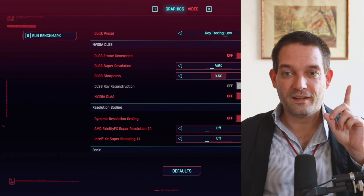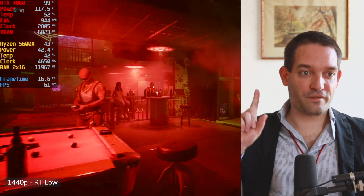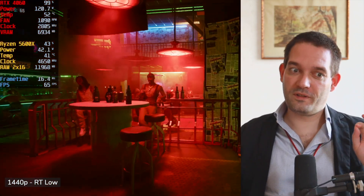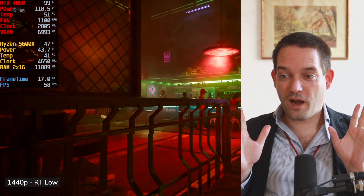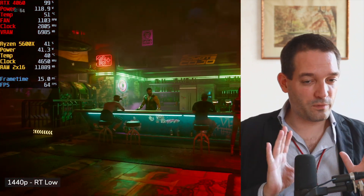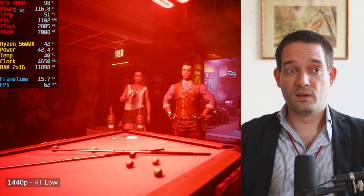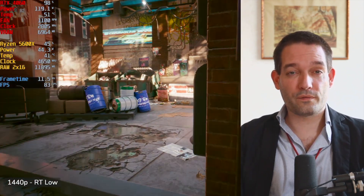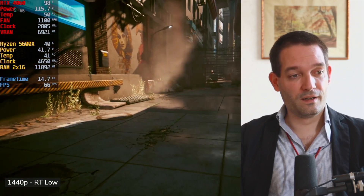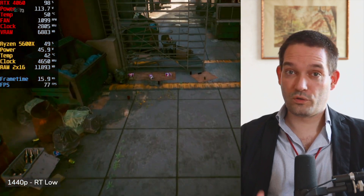Let's run the Cyberpunk benchmark with ray tracing low on the RTX 4060 — coincidentally my favorite setting. We're using the 4060, designed for 1080p, on WQHD resolution with some light ray tracing, which is really appealing to the eye. You can see the RTX 4060 has good GPU utilization — that's what you want to see. If there were a CPU bottleneck with that Ryzen 5600X, CPU utilization would be significantly higher.